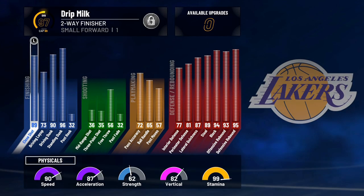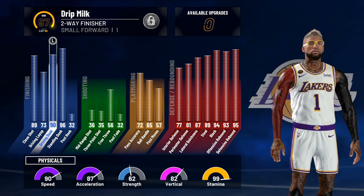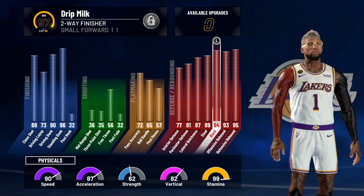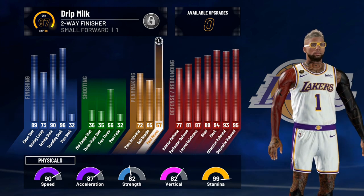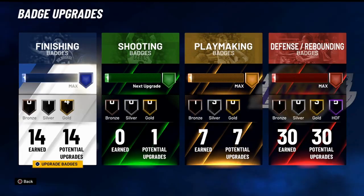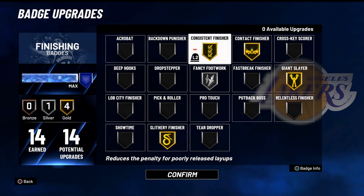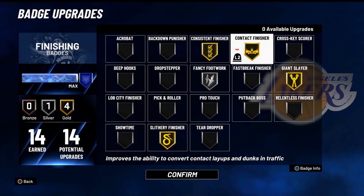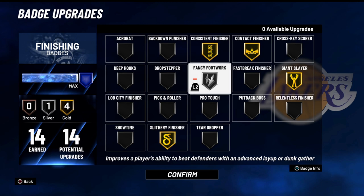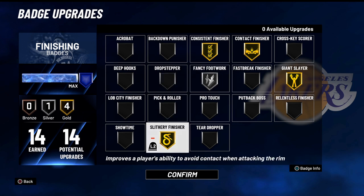Defense, defense, defense — that's the only way you're going to stop these mascots. You want to run a slasher for the PG. You can run a perimeter lock for the second player in case your slasher gets double-teamed — the perm lock can shoot lights out. Throwing alley-oops, nine times out of ten the mascots are going to intercept that. I've got Giant Slayer, Consistent Finisher, Fancy Footwork to gather my feet, Slithery Finisher to get past in the lane, and Contact Finisher.